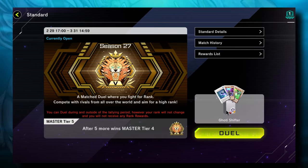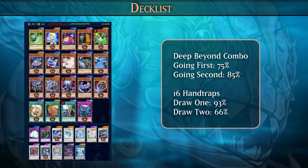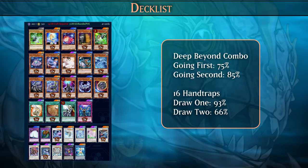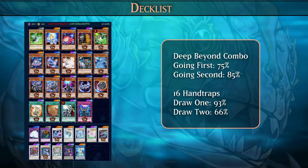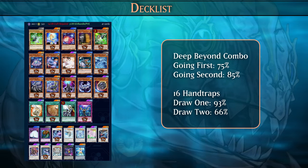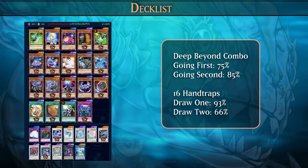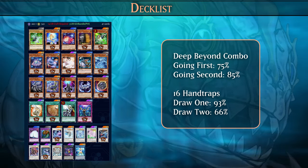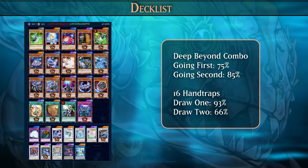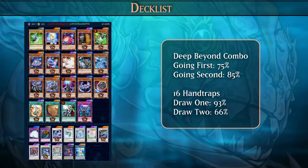Let's take a look at the deck. For this season, I'm running a Goatee deck without Coelacanth. It has 41 cards, a 75% chance of doing a Deep Beyond going first, and 85% going second — averaging about 80% chance of doing the Deep Beyond combo. This also means 1 out of 5 games you're playing suboptimally, but your opponent is having a bad time because you probably still have 3 or 4 hand traps. This deck has 16 hand traps — you're almost guaranteed to draw at least 1, and in 2 out of 3 games you're drawing 2 hand traps.